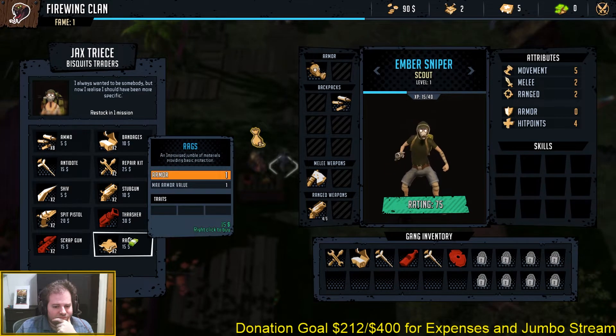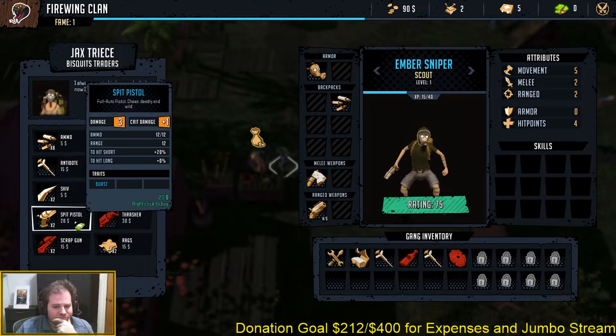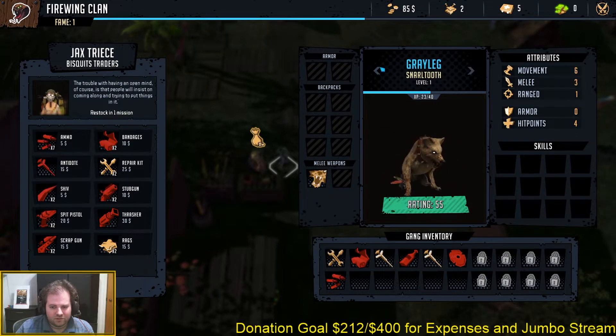The fame level you see in the upper left is your clan's level. As it goes up, you'll unlock additional features, new things you can do back at your home base, new characters can join you — it's your MMO-style leveling curve.